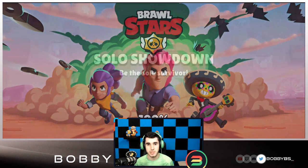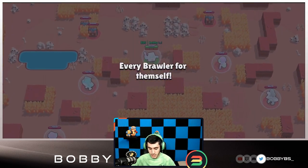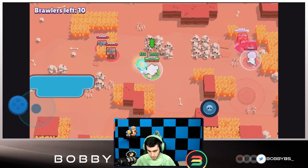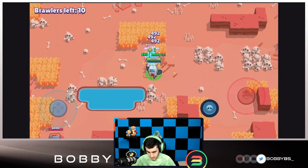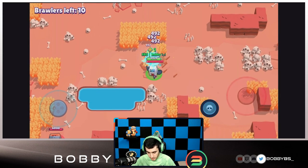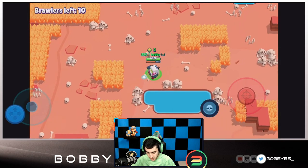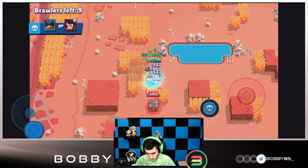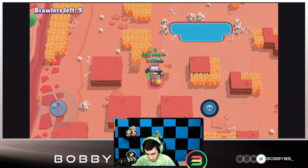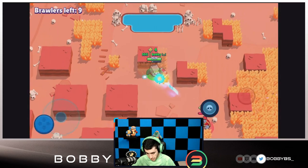Here we go, same thing - we're going to be on the outside, going for the outside boxes. Hopefully that Bull leaves us alone. We're going to get these two boxes right over here and make our way down this left side. You do want to stay towards the outside because there are brawlers that are way faster than you and they can cut you off pretty easily. We got four power-ups to start off - that's a really really good start.